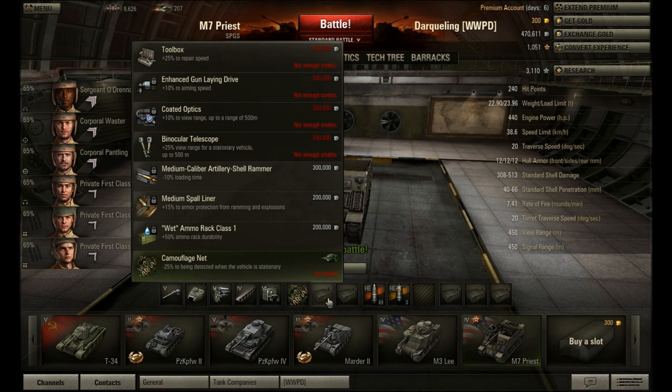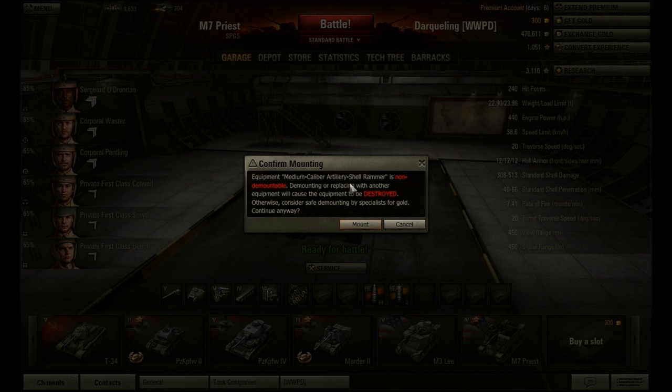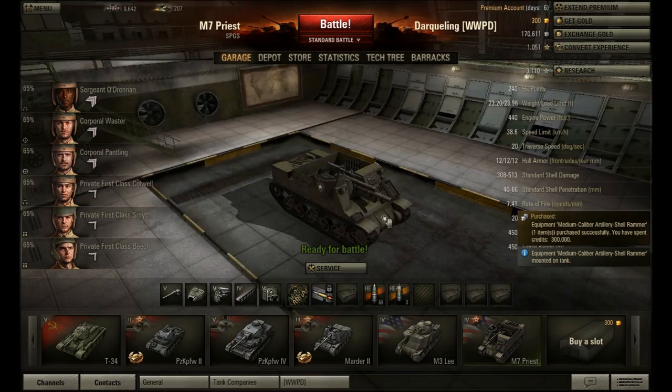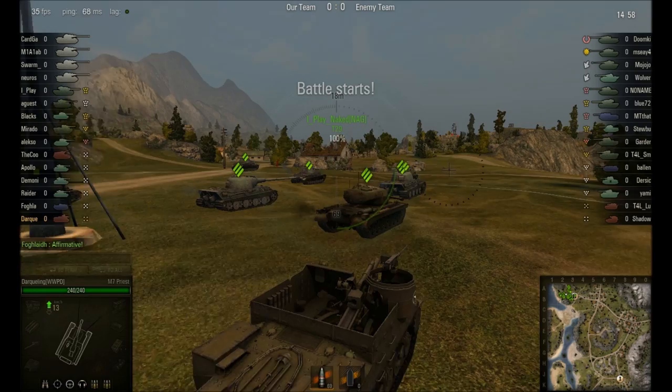Since I have a lot of extra credits at the moment — I'm probably going to regret this later — I'm going to click here to add something. I'm going to go with the shell rammer because it takes off 10% of my reload time, which is really going to make it quicker and easier to drop shells on people, because a lot of times you're sitting there waiting and waiting. It cannot be dismounted — it will be destroyed. I thought it cost gold. Specialists are gold. Well, the point was to put it on this thing anyway. Now this thing's going to be rocking — the shell rammer and the camouflage net.